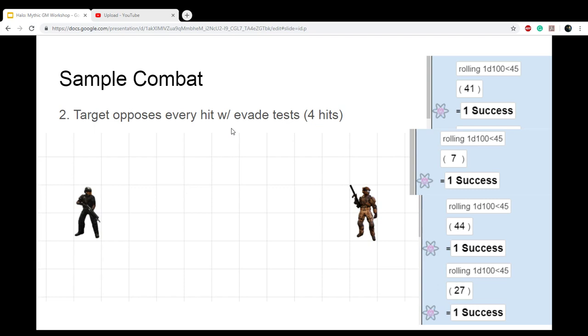The insurrectionist evades those hits with an evade test, which is based on agility. Degree of success is what matters here — it's your degree of success in evasion versus the attacker's degree of success in shooting. If the insurrectionist has a higher degree of success in evasion, the shot is evaded. Even if you succeed at evasion but still get hit, you move half your movement distance. Only two shots are evaded in this example.